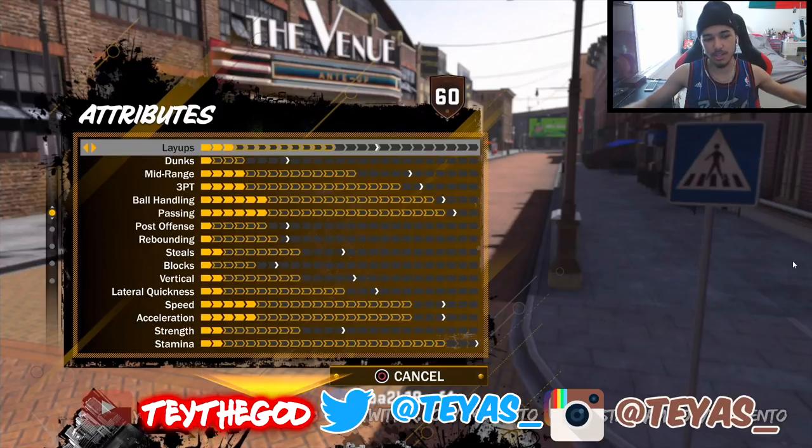He has a million VC because it's a demo event. But how it normally works: you earn VC which puts up your overall, and you level up from playing games — practicing, MyCareer games, the Park, Pro-Am, the Venue, whatever. That earns you level progress as well as VC. If you just straight up put VC into your attributes — for example, he fully puts into everything he can — it costs him just under 200k, around 190k. That's what you start with if you order the Legend Gold edition, which gives you about 200k VC. That takes you straight up to 85 overall.